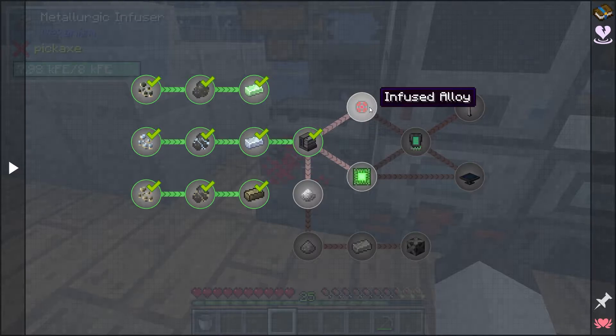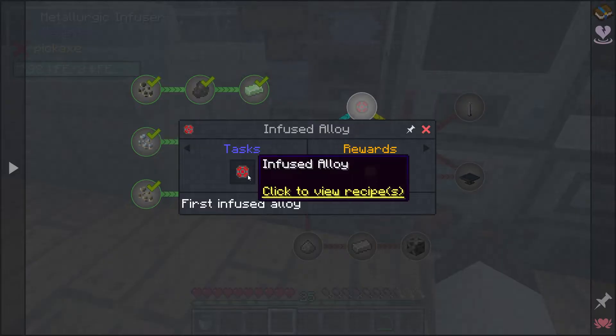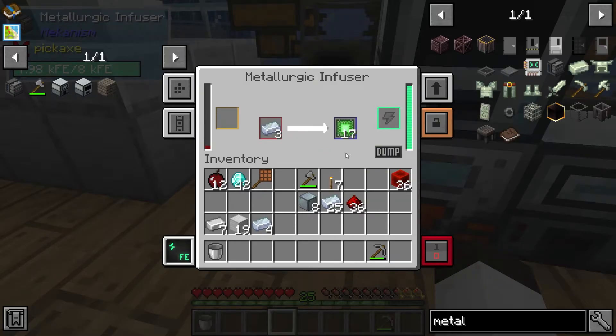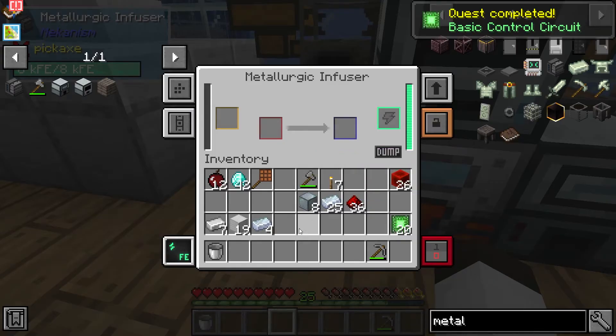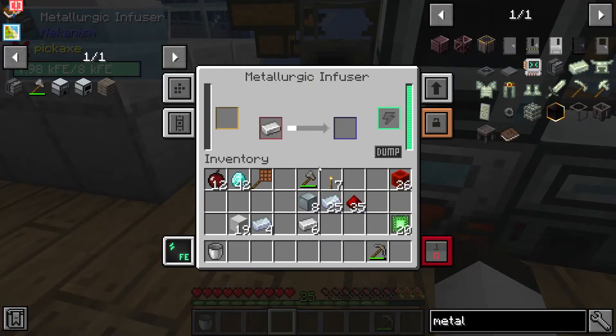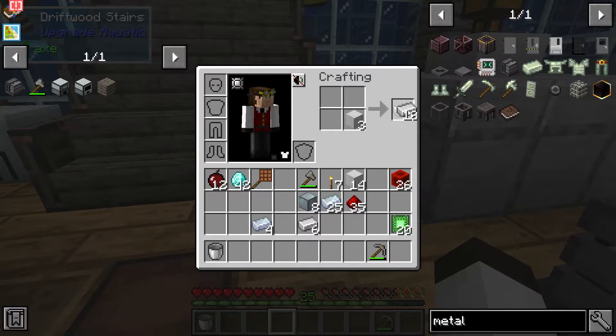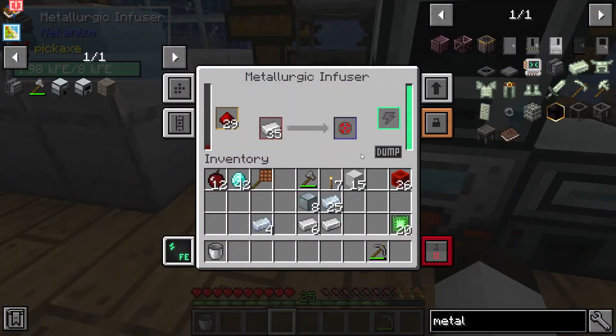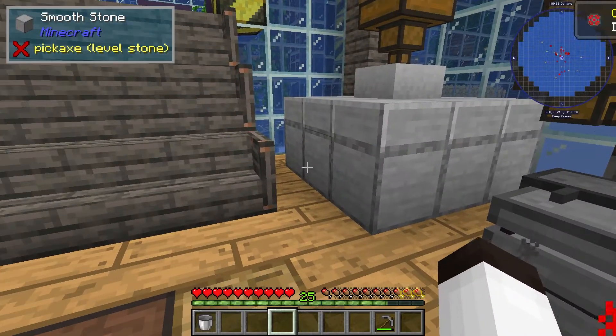We're about to get the basic control circuit done, so we're going to move on to the infused alloy. This takes iron and redstone. We're going to grab that in just a second when this gets done. And now it's done. We'll get the quest right there just to make sure we have it. Now let's figure out if it's one-to-one for this — it is one-to-one. So let's get enough for 35 of those. There's 35 and 35. Let's go put that in and we'll get this quest.